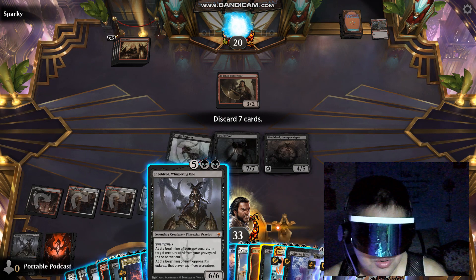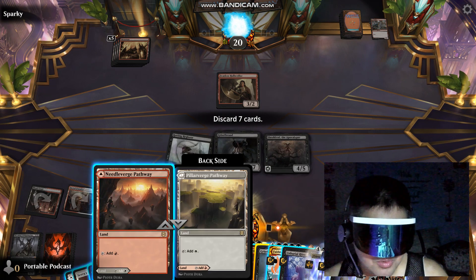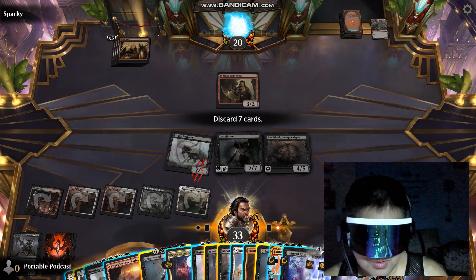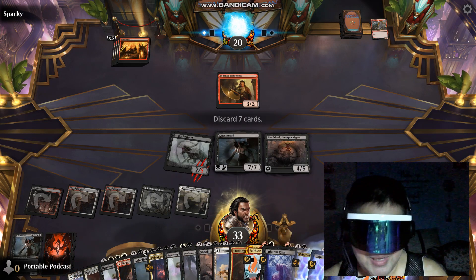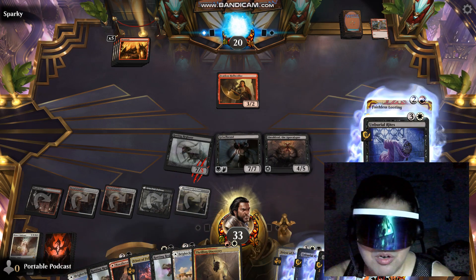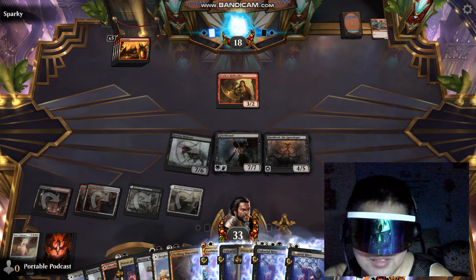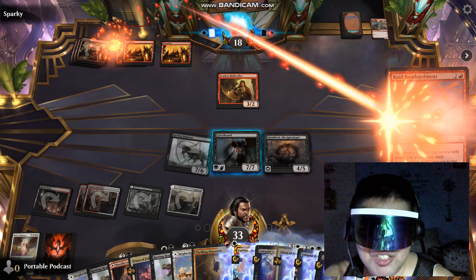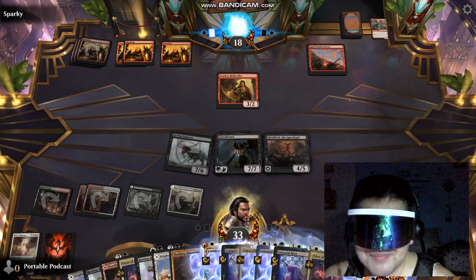Okay, now let's put in Griselbrand. And Burgle Rites can go to the Graveyard. You can go to the Graveyard. Submitting 7 — we have discarded 7 cards. And now we have more crazy reanimation shenanigans here. Oh my god, check out the deck. Good god, such an insane deck.